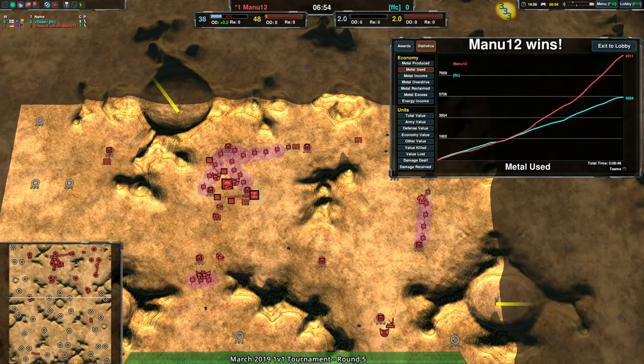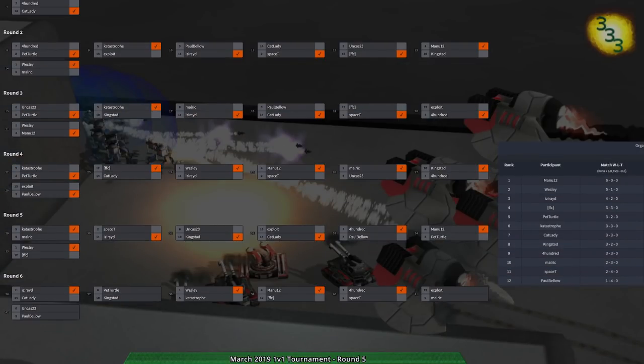That is round six. It's going to come down to the standings. Top three: Mana 12 at 5-0 possibly, Wesley 5-1, and Easeride 4-2. There is going to be a tiebreaker — Pet Turtle or Kingstead facing against Easeride. That is going to be up after I watch Pet Turtle and Kingstead go at it now on Thornford. Pet Turtle and Kingstead are still going, so let's go check them out.